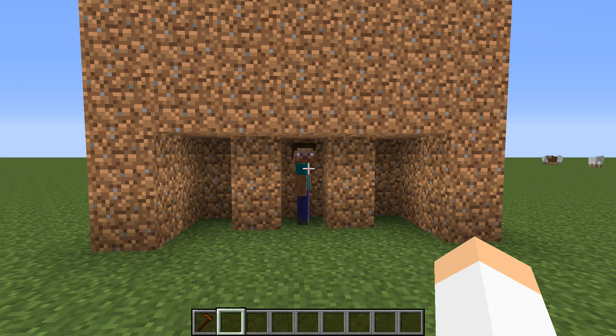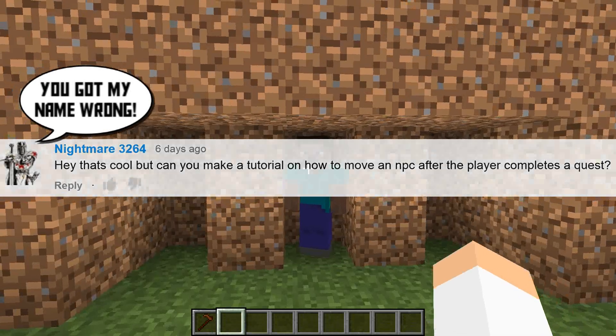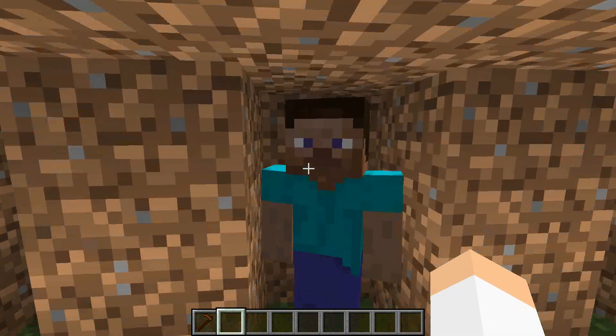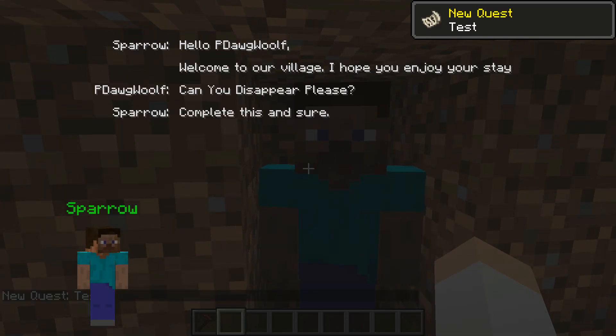This was suggested by Nightmare2364, and he basically asked how to move an NPC after you complete a quest for them. So right here, we have our NPC — his name is Sparrow — and if you ask him 'can you disappear, please,' you will get this new quest that says 'test.'